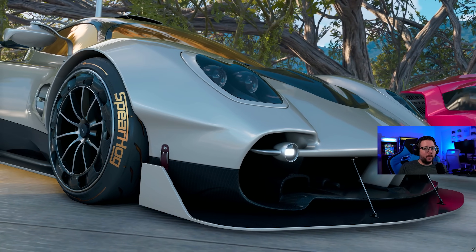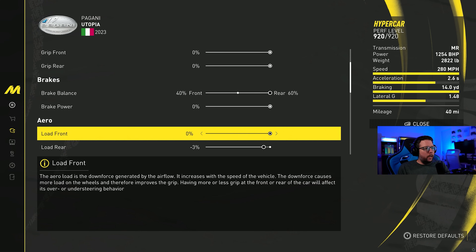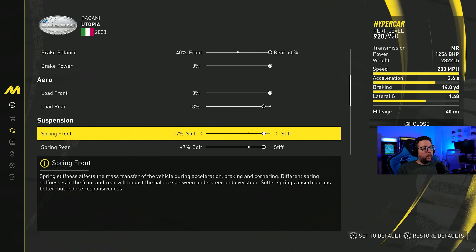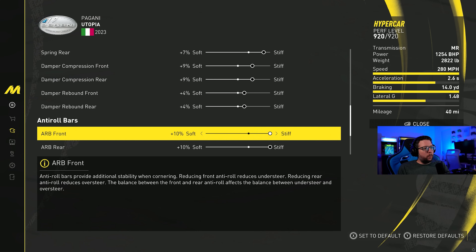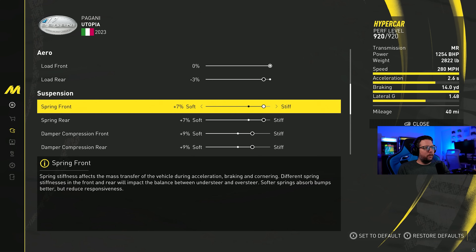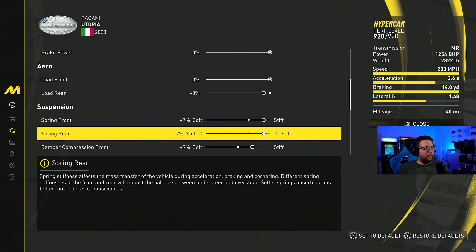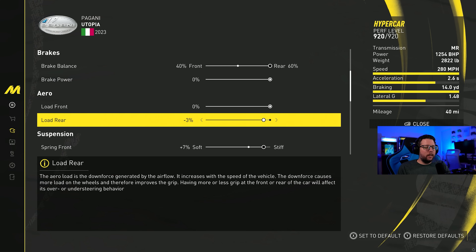The Utopia actually feels a little bit more stable than the T50. That being said, let me show you the tune. Starting with brake balance, we're at 40%. The aero load rear is minus 3. For suspension, I'm at plus 7 on both front and rear. Compression is at plus 9, both front and rear. Rebound is at plus 4, front and rear. For the aero, we're at plus 10 both front and rear. And camber at minus 0.25 front and rear. Everything is even front and rear — the car feels extremely balanced. The only thing I did was the aero load rear gives it a tiny bit of lift in the back so you can get a little more oversteer in corners. With 1.48 lateral G and a braking distance of 14.0 — a crazy good braking distance — and acceleration of 2.6, this car is actually competitive.